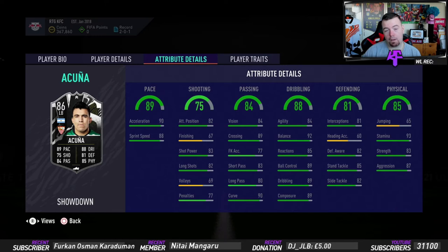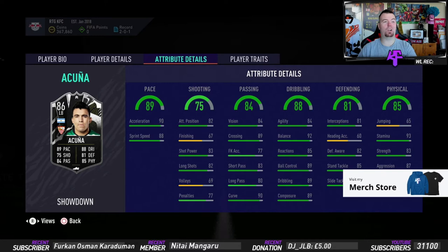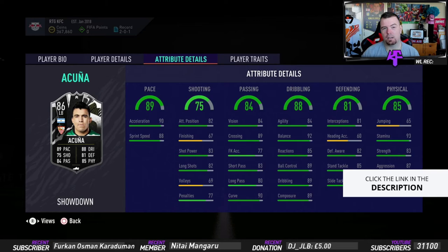83 strength and 87 aggression. Even if you don't use this card as a left back, it's one of the best super-sub CDMs in the game, definitely. If I probably had the money I'd probably do it, but I don't need another CDM actually. I'm going to have to compare it to my Fabrics because I use Fabrics as a CDM backup.